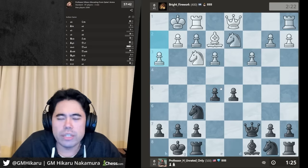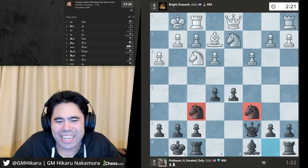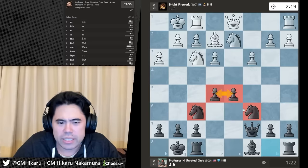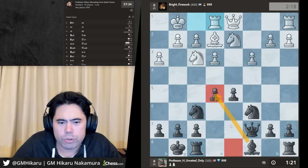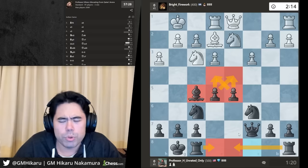Is that Hikaru with a new hairstyle? No, I just shaved off my beard — it was annoying me. Let's bring out these knights. We've got a big black center, these knights in the center. Let's put the rooks on d8 and e8, and eventually I intend to push pawns in the center of the board.